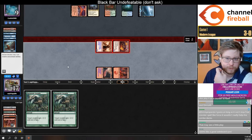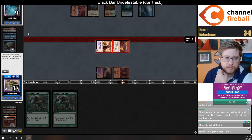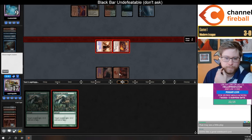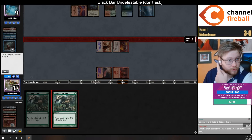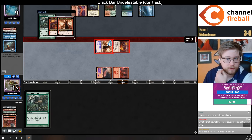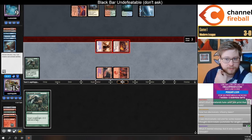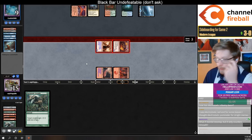So they have nine life — one Lava Dart doesn't kill them here, but it does put them to one. I guess I'm supposed to Growth instead though. Kind of worried about a bounce effect. Okay, they don't have it — cool.